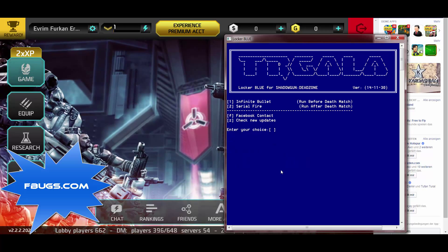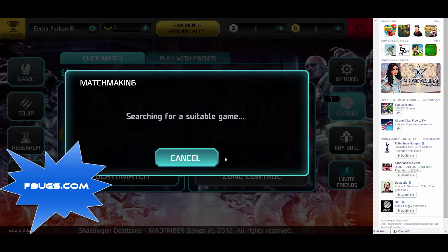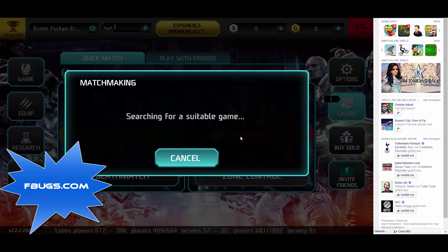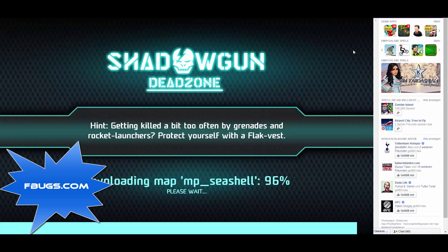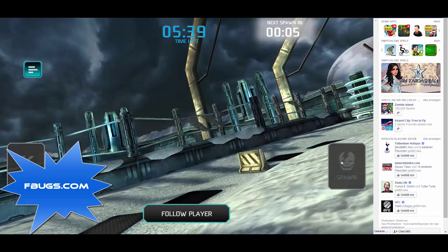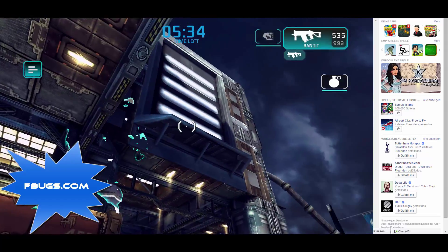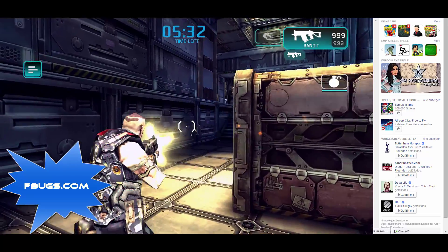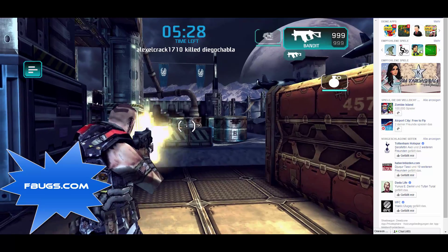The next thing you have to do is open a quick match. You will simply see this mass of bullets on the third corner — I am firing and it won't get reduced.